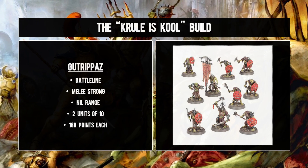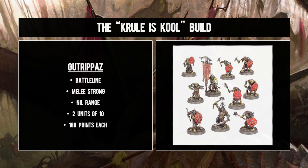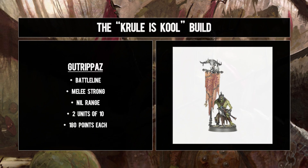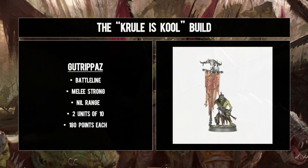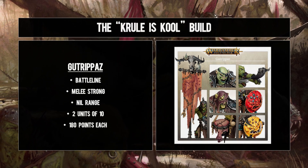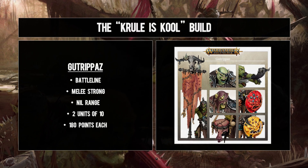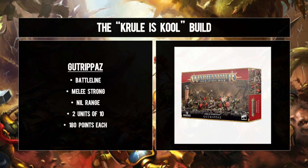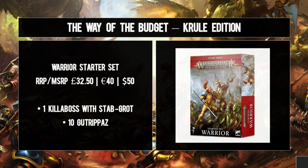Detours aside, it's battleline time, and we've got really, really creative with our choice of two units of ten Gutrippaz - the rank and file of a Kruleboyz army. Two wounds is nice, but they're not as cheap as chips as you might think. With two attacks apiece and your army-wide venom-encrusted weapons dishing out mortal wounds on hit rolls of six, they're as competent as you'd hope. Their scare tactics can charge a unit and with the right 2D6 roll nerf the enemy's hit rolls for the remainder of the turn.